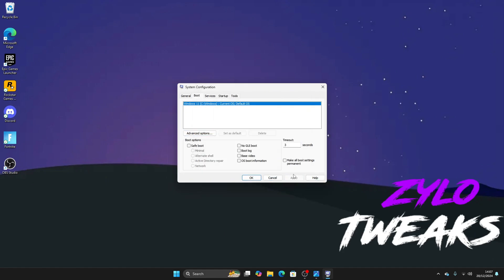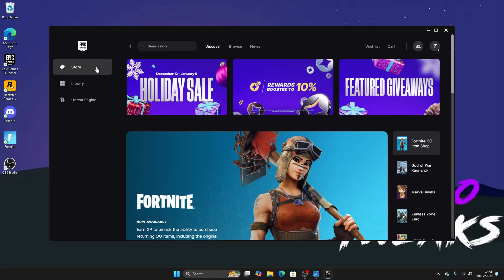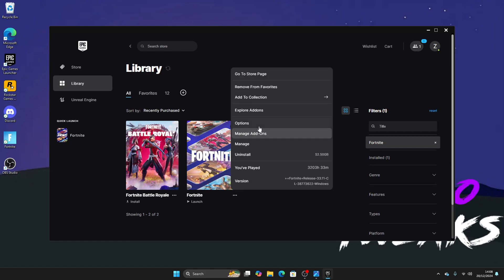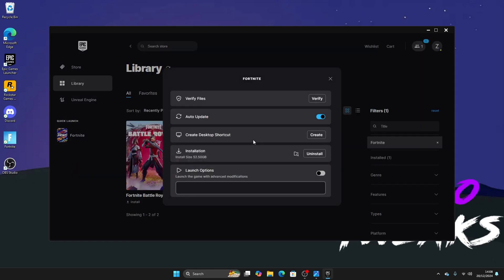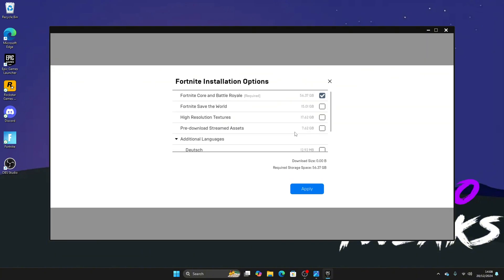Press OK, Apply, then OK, and exit without restart. After this, go into Epic Games, go to Library, find Fortnite, click on it, then click Manage. Make sure you verify your game. Also click on Options and disable High Resolution Textures — make sure it's unchecked.